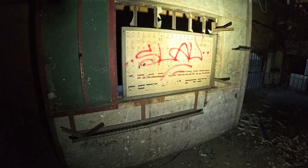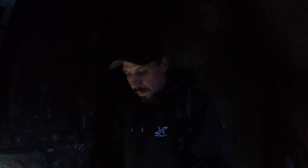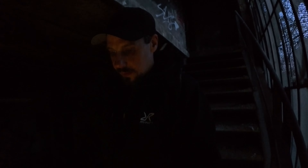Dann hattest du hier die Möglichkeit, runter in die Halle zu gucken. Beim Rausgehen haben wir hier noch ein altes Brett, wo vielleicht Schlüssel oder sowas dran hingen. Was dieses 'Chordis 252, 253, 254' bedeutet, steht hier mehrmals drauf – keine Ahnung. Wir gehen jetzt mal wieder runter. Ich muss ein bisschen achtgeben, dass man sich hier nicht auf die Nase legt, weil die ganze Treppe voller Schutt ist, der hier schon von den Wänden abgegangen ist.